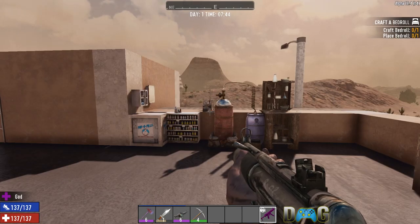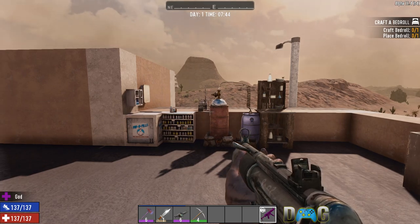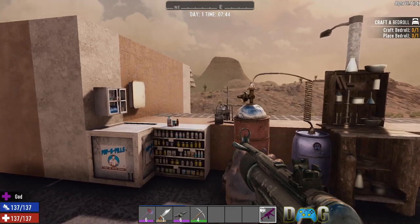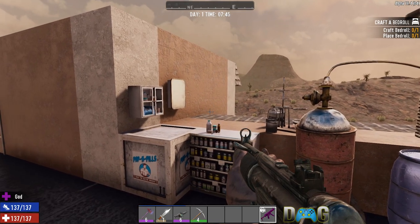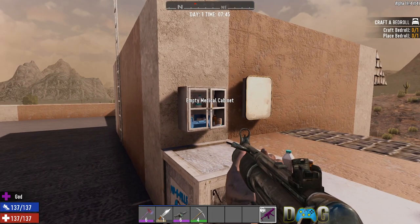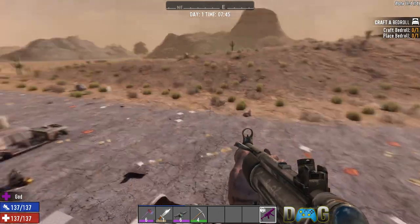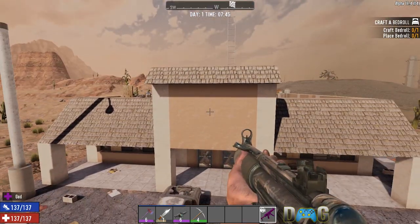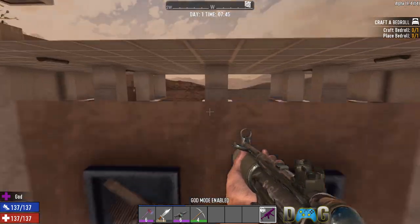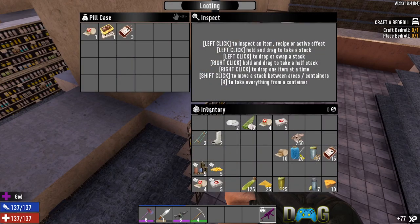Finally, blood bags: in Alpha 18 they removed the ability to craft them, so you have to loot for them. You can find them in random containers like sinks and trash bags, but I've had much more luck finding them in medical cabinets, medical boxes, and pill cases. I'm right on top of a Pop-n-Pills — let's fly in and check. First container I opened: three blood bags right inside.